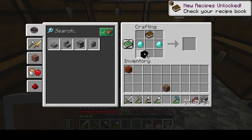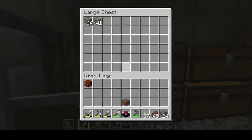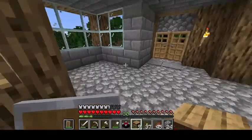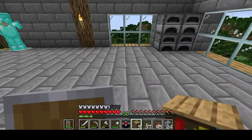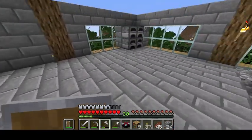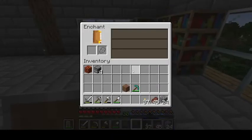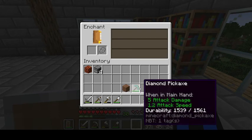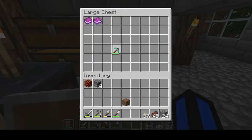Here we go — moment of truth — the enchantment table! Where are the other books? I had some, and these books are important. I'm still thinking of a place to set up the enchantment table — I'll put it in this corner. So now I just need some more books. Oh — efficiency 3 right off the bat! That's incredible. I'm going to be saving up that diamond pickaxe, and hopefully if I get a good enchantment I'll put this mending book on it.